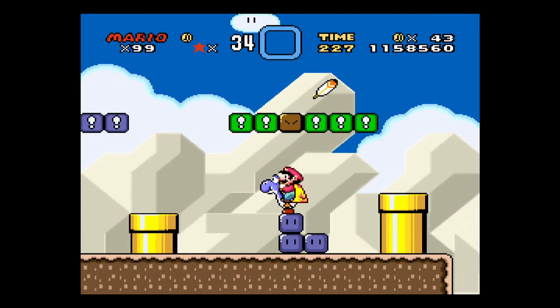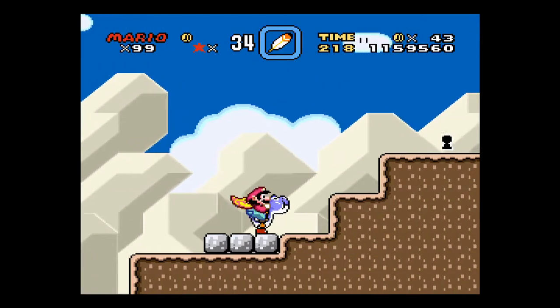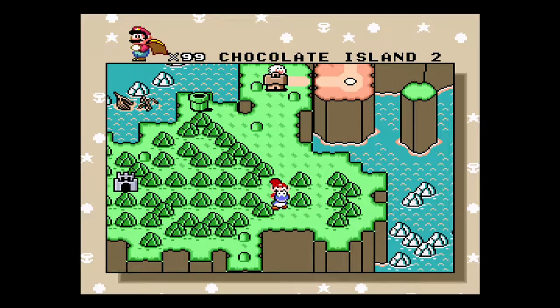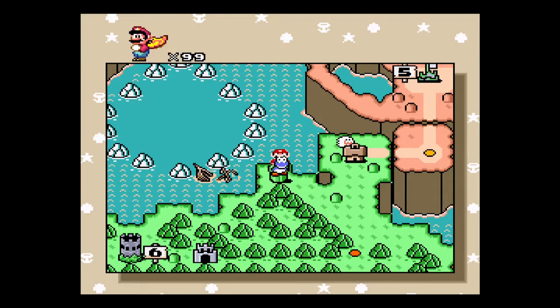So yeah, there'll be a key at the end of this part right here. And that'll take you to a path that leads to a shortcut to Castle 6. That's it.